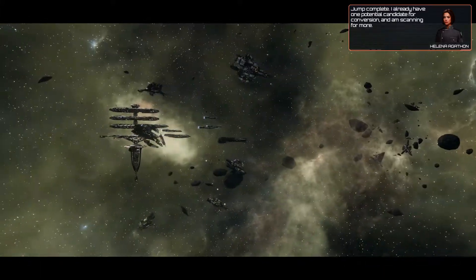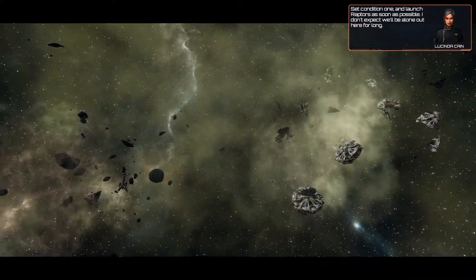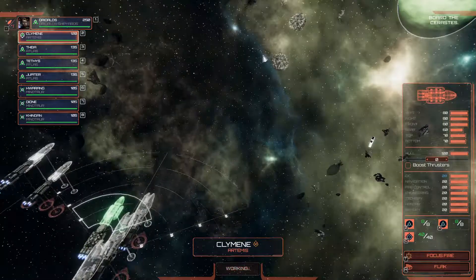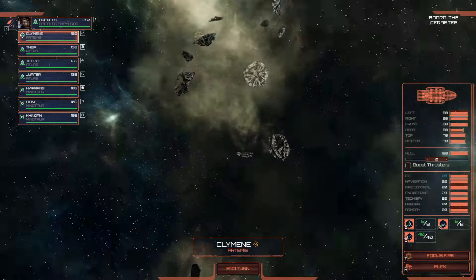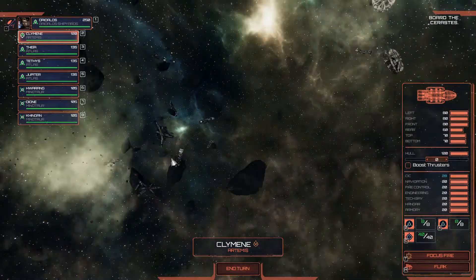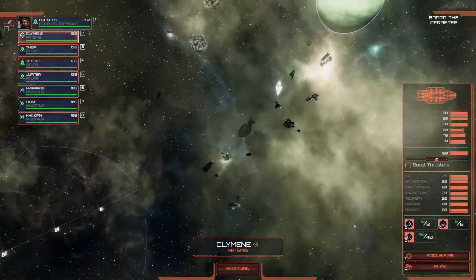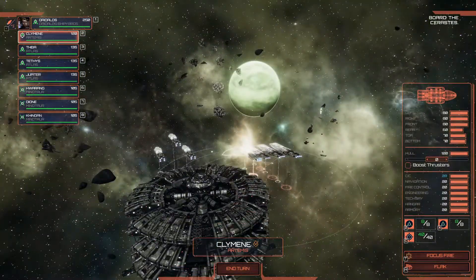Station Atlas, Atlas, Artemis, and Atlas number three. I already have one potential candidate for conversion and I'm scanning for more. Set condition one and launch Raptors as soon as possible - I don't expect we'll be alone out here for long. That's one of the annoying little gunships, very good against Bordoceros Revenants. We can see a bunch of blown-up wrecks - Talon, Talon, Cerberus, Nemesis, Talon - a bunch of wreckages. The Revenant could be kind of dangerous.